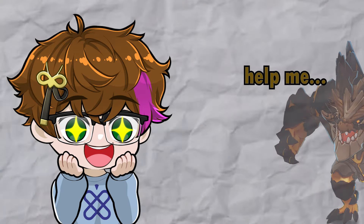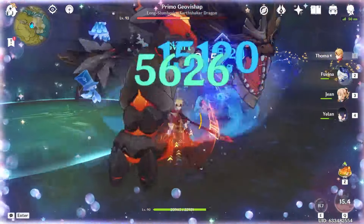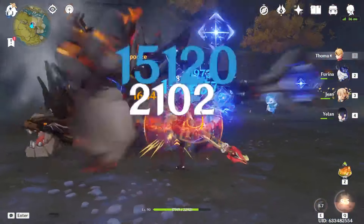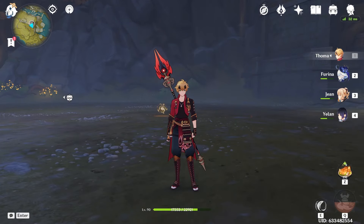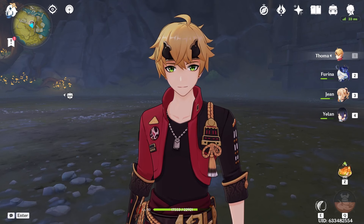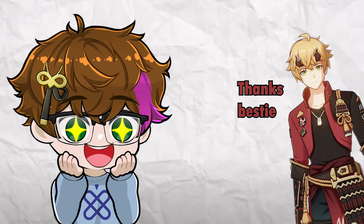Let's take down one more boss and see how we do — Primo Geovishap, I'm looking at you. Looks like he's pyro resistant, but that's okay. 17k right there, that's not horrible. I saw vaporize in there — 16k vaporize. It's not bad, and he was pyro resistant. I feel like we really are getting somewhere with this build. It's kind of scuffed, but it's kind of working because at the end of the day, we're using Thoma on-field as the DPS. Even though Farina and Yelon may be carrying this team hard, I still think Thoma is doing a pretty good job.